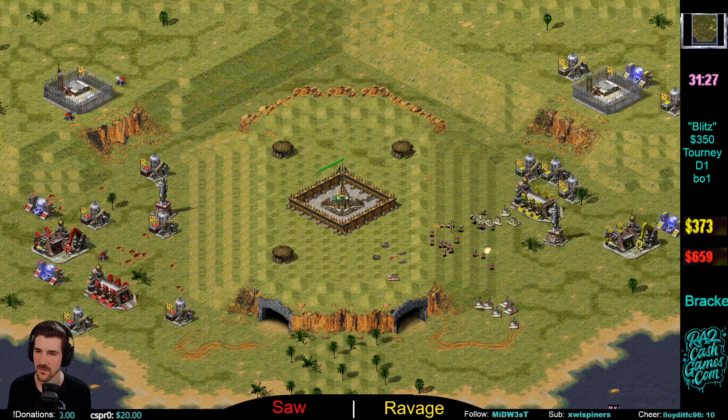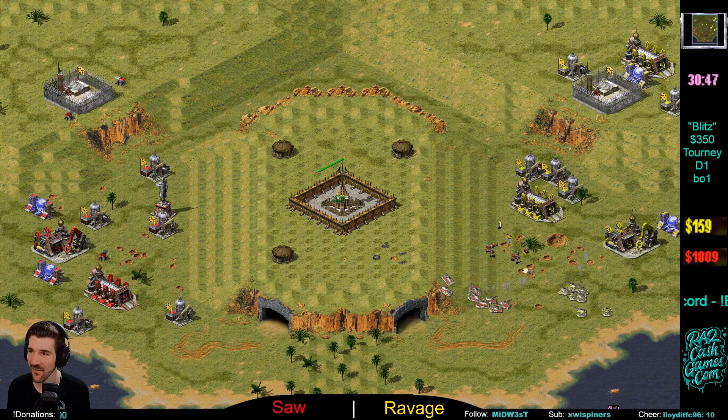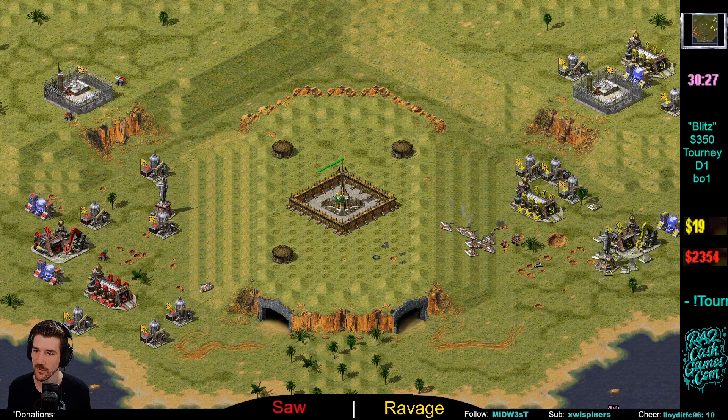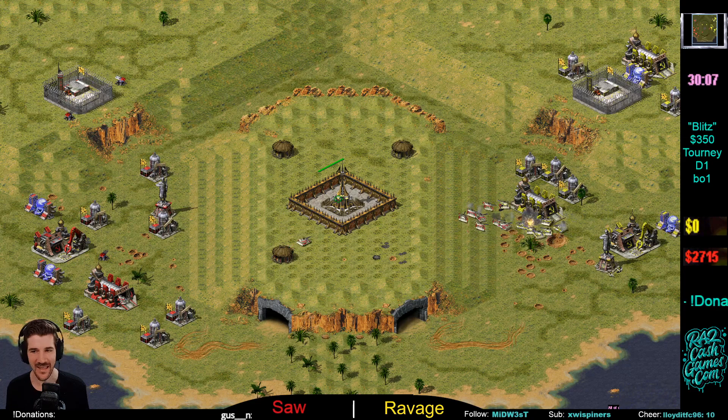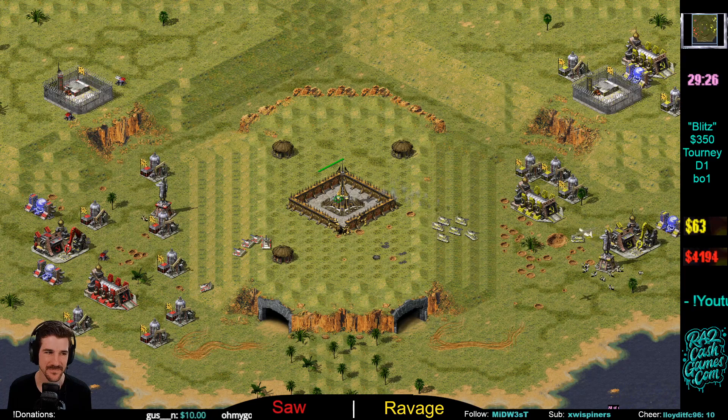Ravage going for the Barracks — backs off just in time to get it. Conscripts coming in now and Saw is ahead. Saw sometimes questions himself in these positions where he thinks he needs to continue to push. Ravage doing an incredible job defending there, but Saw has returned the favor. I want to see someone go for that Genetic Mutator — that's a huge advantage on this map. If you can afford it, make an engineer, just grab it. The synergy with para drops is just huge here.